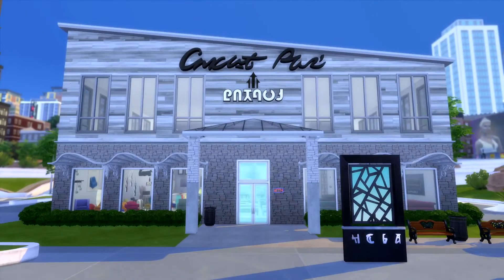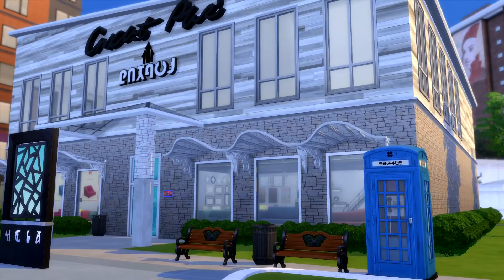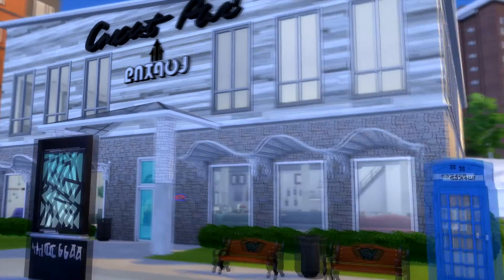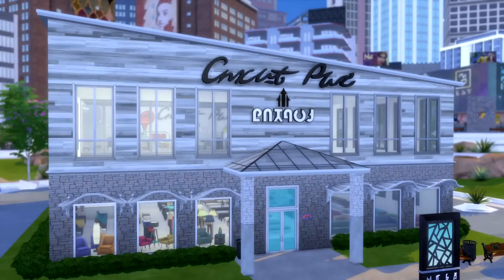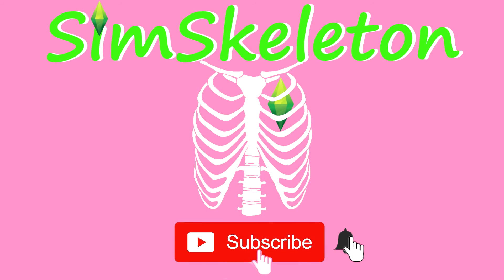So that is the furniture store that I built. And then we have a little kind of like a bus stop or something — just some benches and a phone booth. It's on the gallery under my gallery at Decem Skeleton, under Furniture Plaza. And there is no custom content in this build. If you liked this video, give it a thumbs up and subscribe for more, and click the bell for notifications. Thanks for watching!